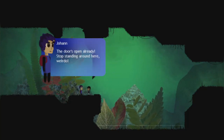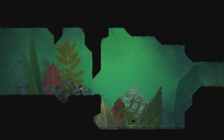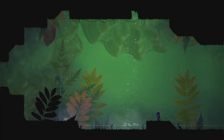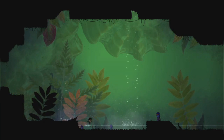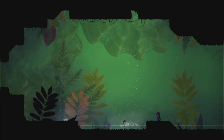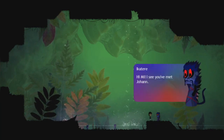And what happens if I interact here? The door's already open. Stop standing around here, weirdo. There are little buggy things here. Or are they snakes? What are they? I-Catere. Hi, me. I see you've met Johan. First he builds the stupid door, then he offers to open it for people, for a fee.